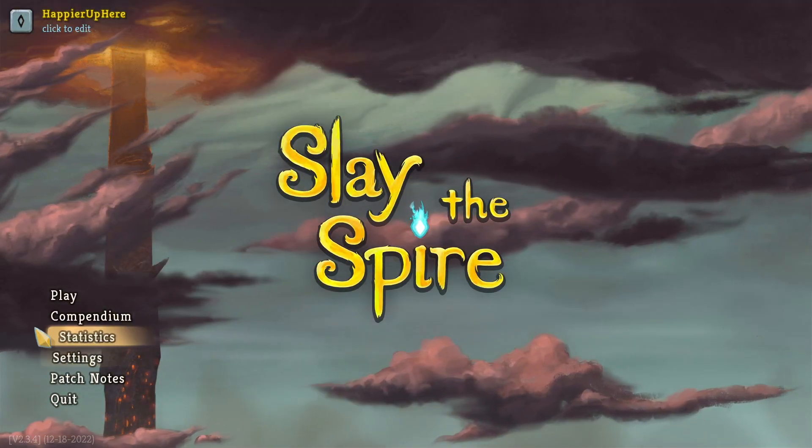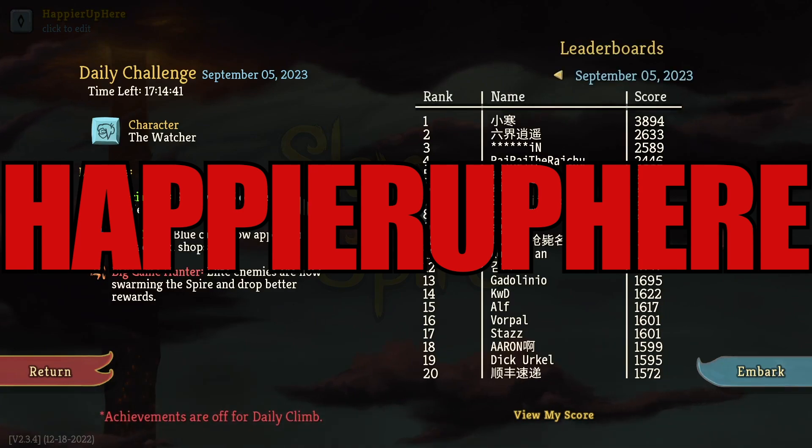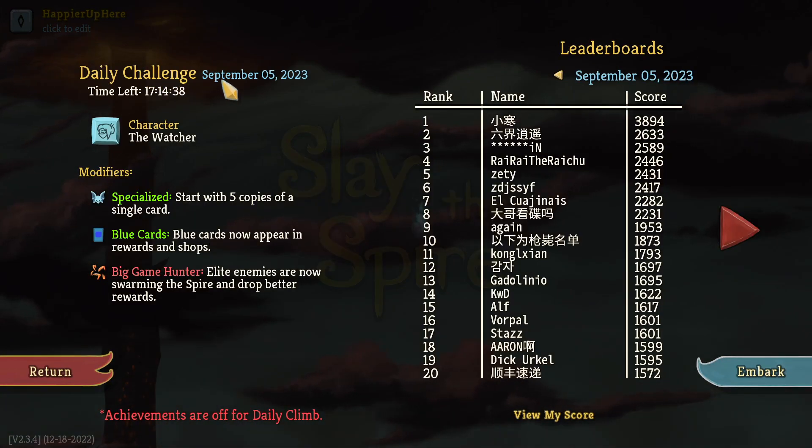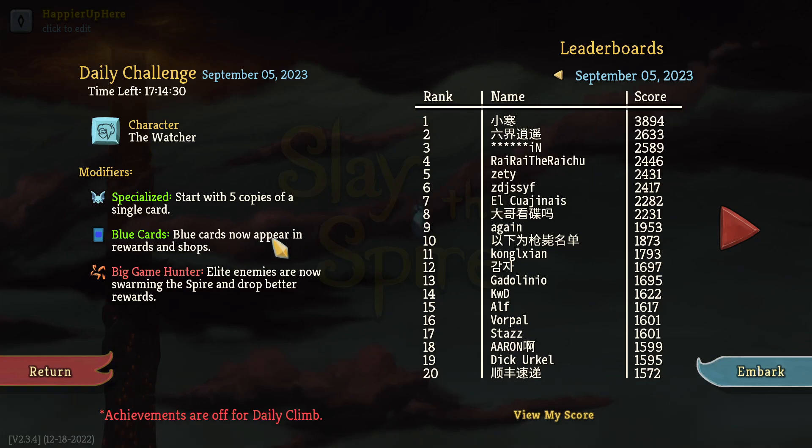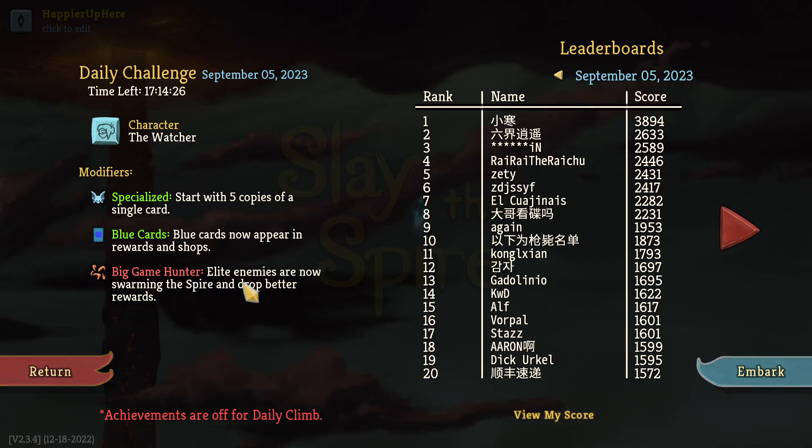Hey, welcome to Slay the Spire. Today we're playing the daily challenge for September 5th, 2023, playing the Watcher character. The modifiers are: Specialized - start with five copies of a single card; Blue cards don't burn rewards in shops; and Big Game Hunter - enemies are no longer swarming the spire and drop better rewards.